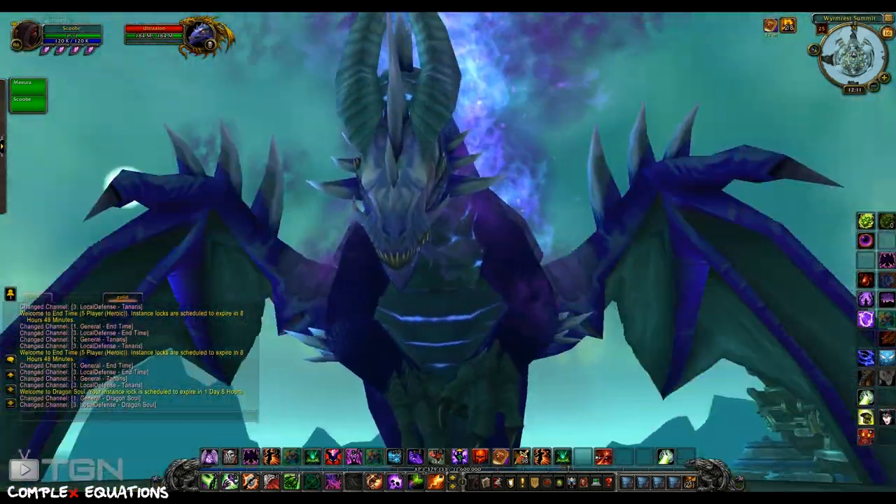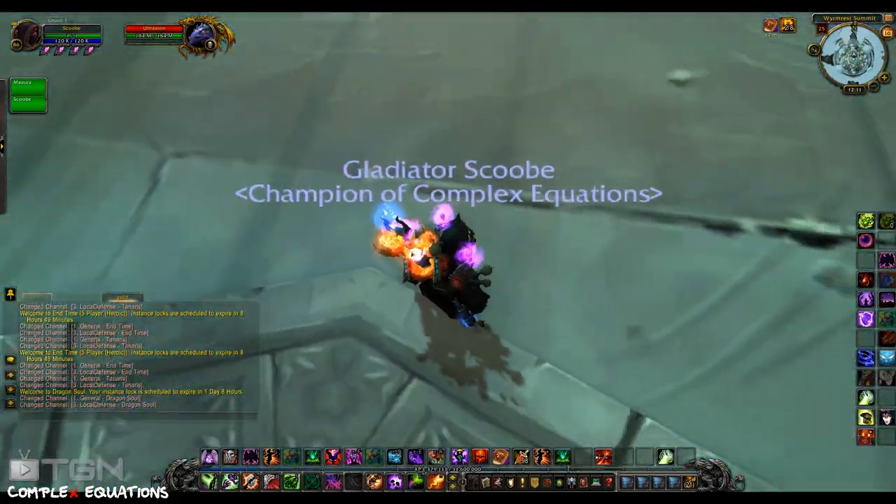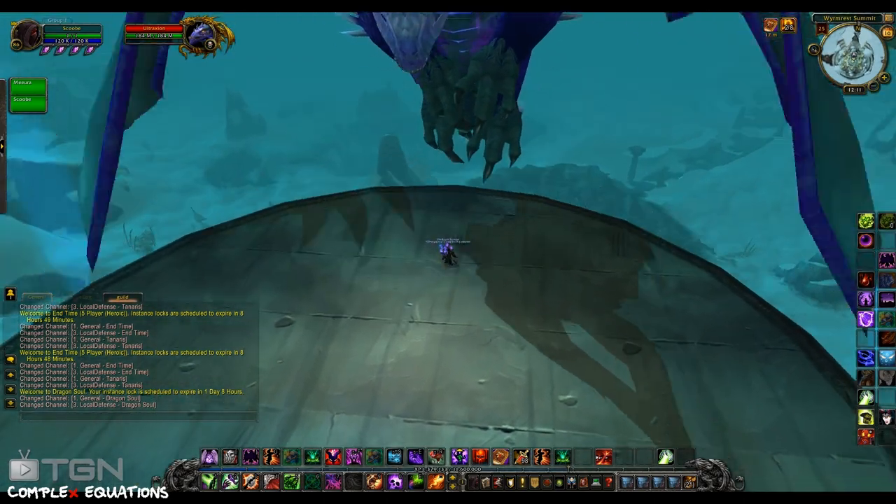Basically, you would summon a pet, then use your Grimoire of Sacrifice, zone into the instance, and rinse repeat. This bug would give you a 100% damage and health increase every time you zoned in or out of an instance.